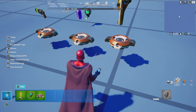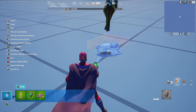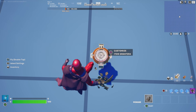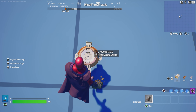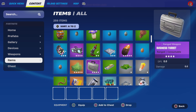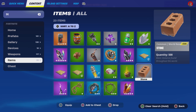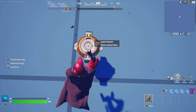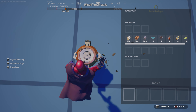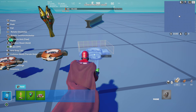Last, make one for materials. Copy the ammo grantor and this time instead of ammo we're doing wood, brick, and metal. Search them up — we have wood, then stone, then metal. Drop in 30 of each type.